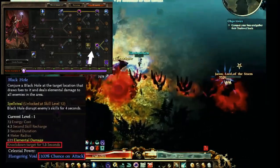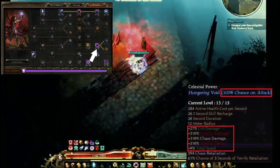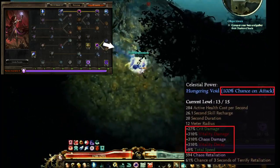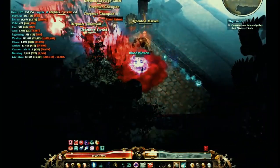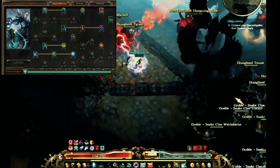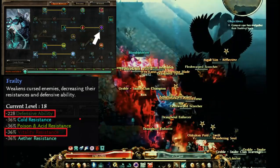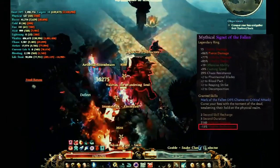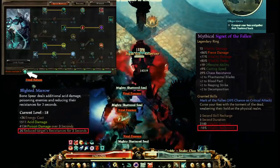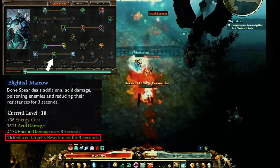What are you using Black Hole for? Black Hole? That's just to proc that, because it doesn't really go on to anything else. How much resist reduction do you think you have? A fair amount — we got Frailty here to start off with, that's 36. And you had 15 on the ring, and then a flat amount: 26 reduced resistances.